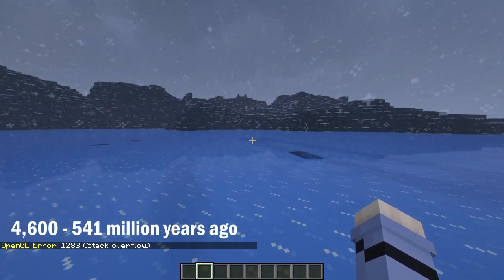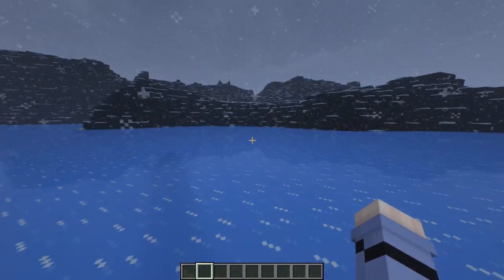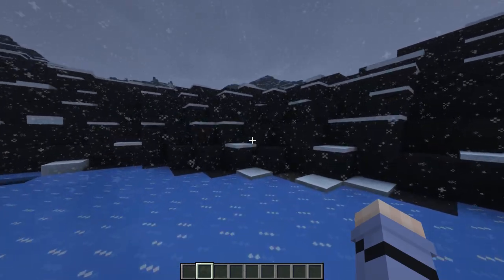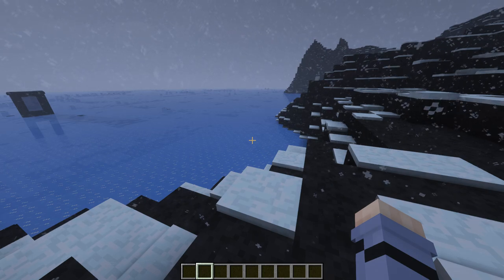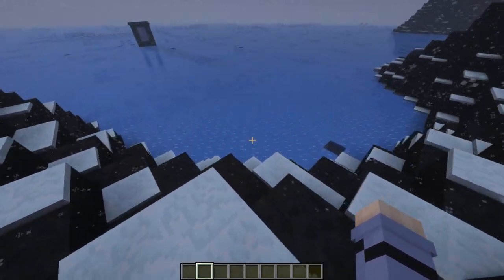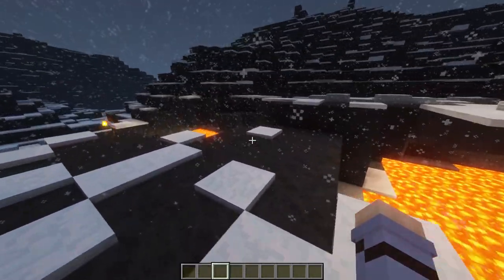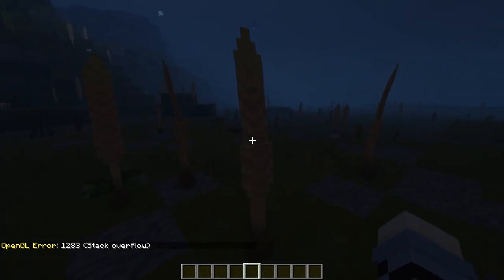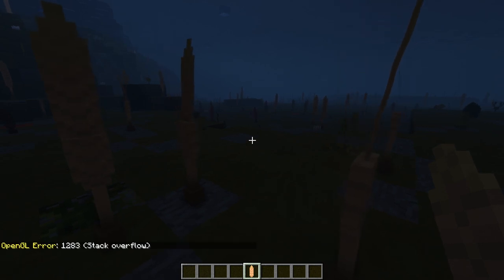Welcome to the Precambrian. It's a little glitchy for some reason. The Precambrian encompasses the earliest periods of Earth history, but considering it's like 4 billion years long, I'm not 100% sure which bit this is meant to represent. The frozen sea and snow kind of suggests we're maybe at the tail end of Snowball Earth — one of maybe two or more global ice ages that occurred at this time. We've also got these volcanic islands and lava everywhere, which is pretty accurate.